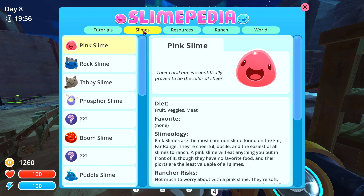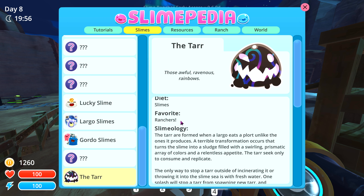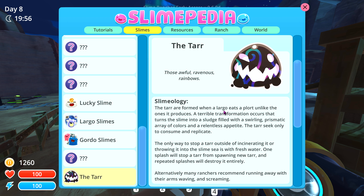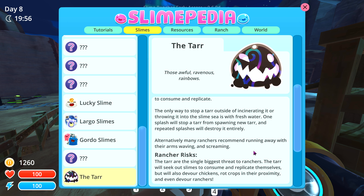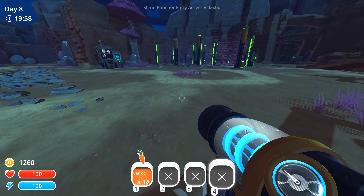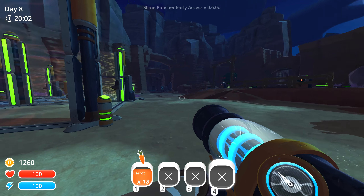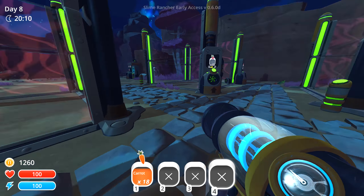Will the Slimepedia tell me anything about those? Are they classified as a slime? The tar - alright, they eat slimes and target ranchers. They're formed when a largo eats a plort unlike the one it produces. So somehow a plort from another kind got into one of the cages and set off that chain reaction. Oh boy, I've got to be careful about that. You can incinerate them, throw them into the sea, or shoot them with fresh water - that's another reason we should probably get the water upgrade for our pack. Looks like I'm going to be rebuilding sadly. We need pink slimes, rock slimes, and tabby slimes.